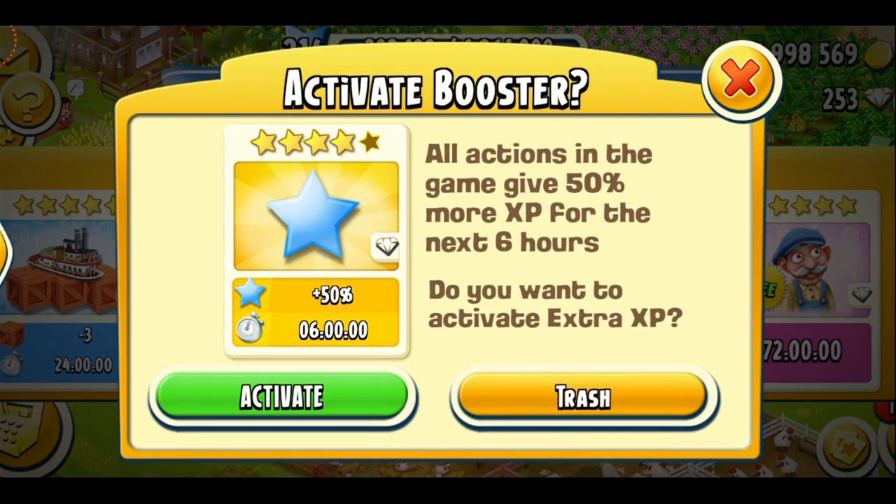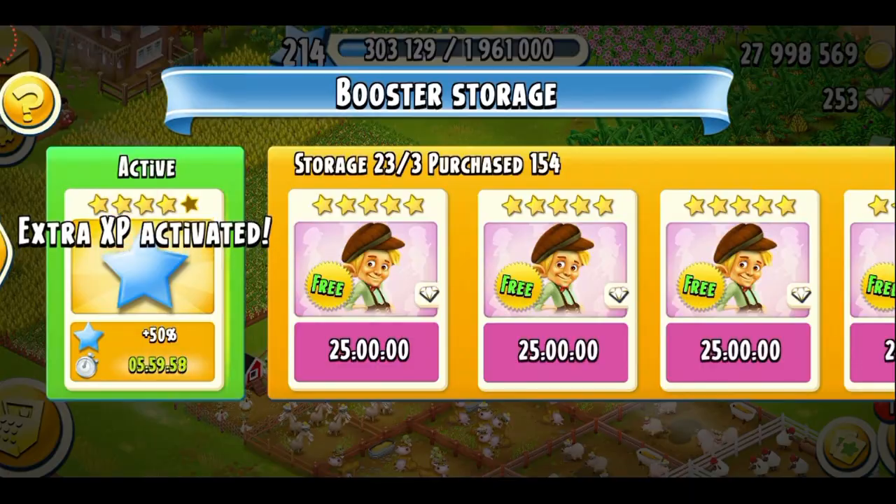I do have a lot of items stored in my barn. I made a lot of products and I didn't play my game for the past few days, and that's the reason I have a lot of them. So I'm going to get started. The first thing I'm going to do is activate the XP booster. I activated it during the town event because I think that's more effective, but I'm going to do it for the truck too since I'm planning to send a lot of trucks.